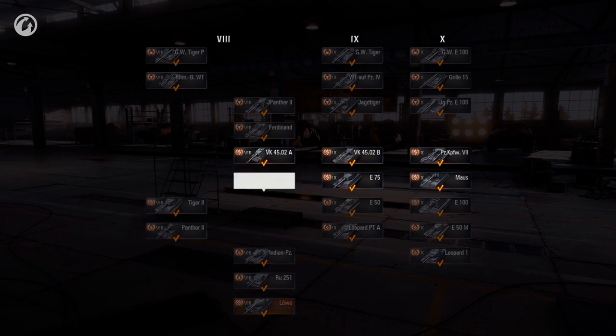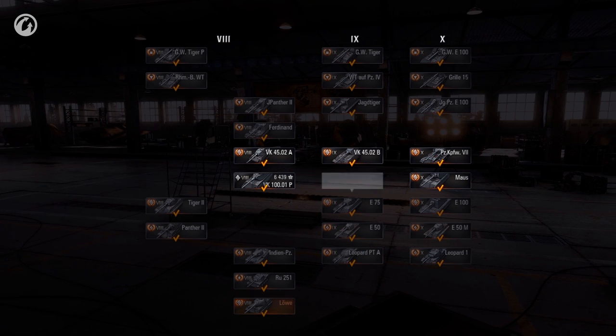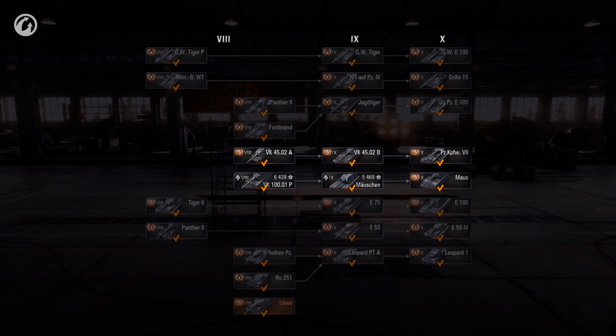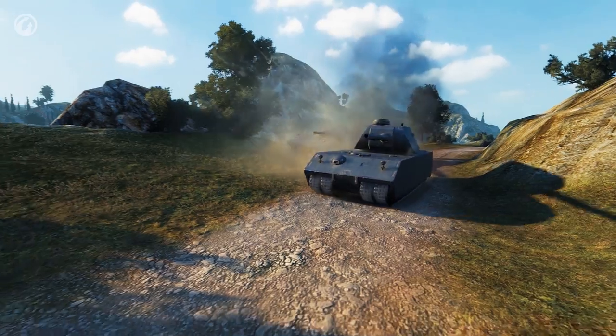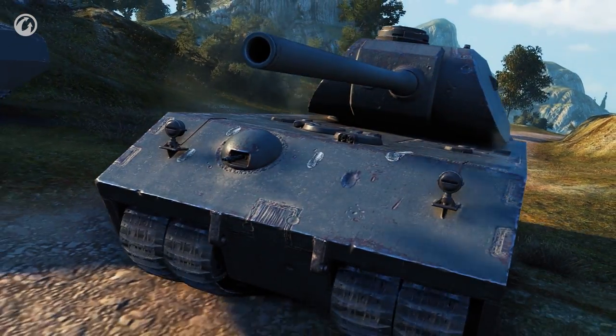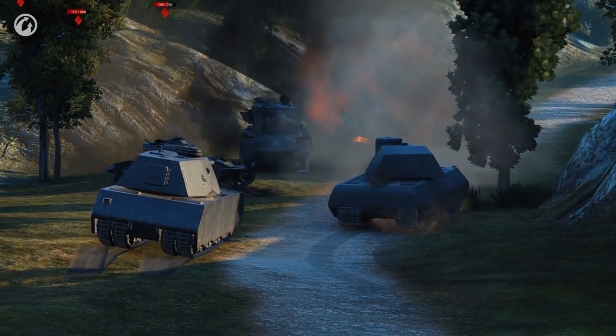Two more new vehicles were added — the VK-100-01P and Mäuschen. These vehicles will come before the Mouse. These heavy tanks are quite slow but well armored, so they will properly prepare players for later battles on the legendary vehicle.